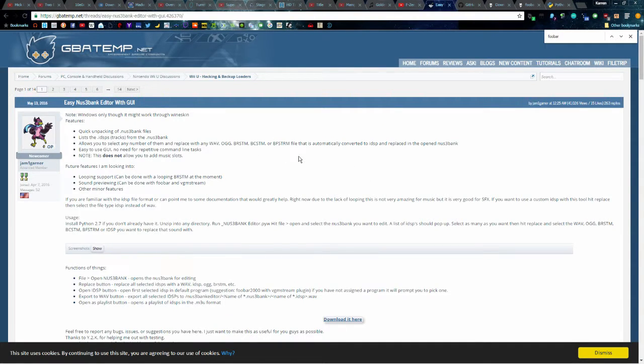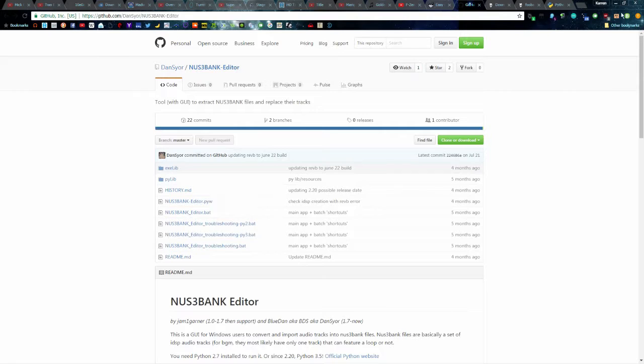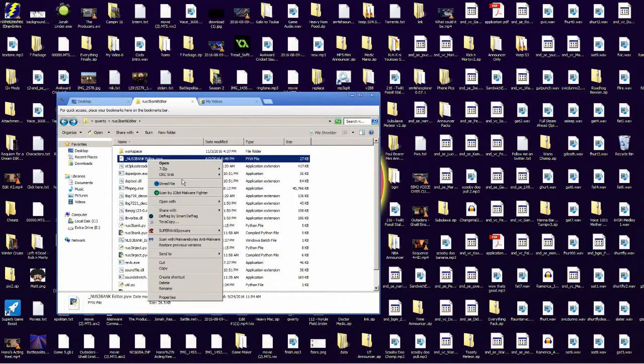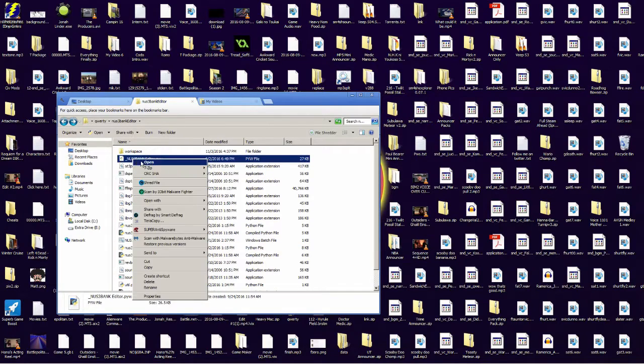This guy, Jam1Garner, he made a guide — it's the bnkextract S3 bank thing. Here's a link to it; you can just download all that. The only one you need to focus on is the one I'm about to click on. You'll have to right-click it, open with Python — then you have to download Python first, then right-click and all that.